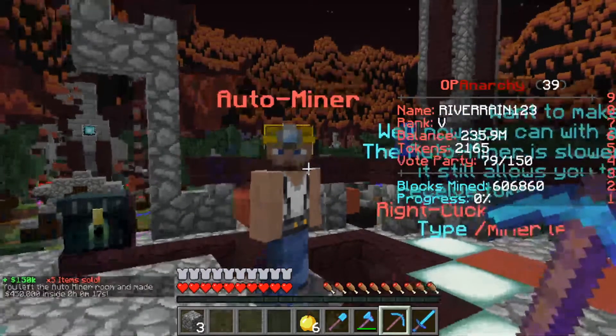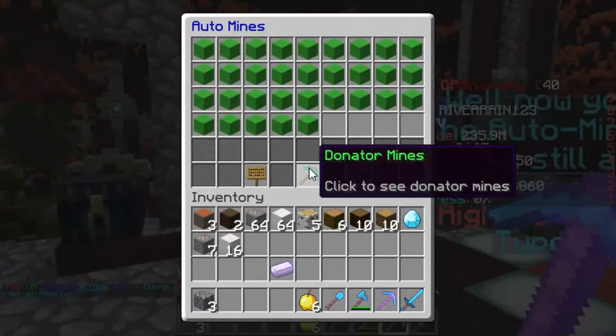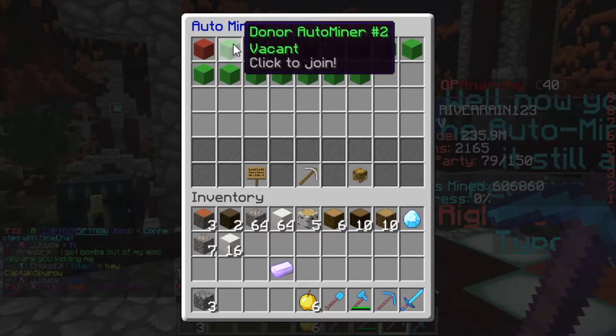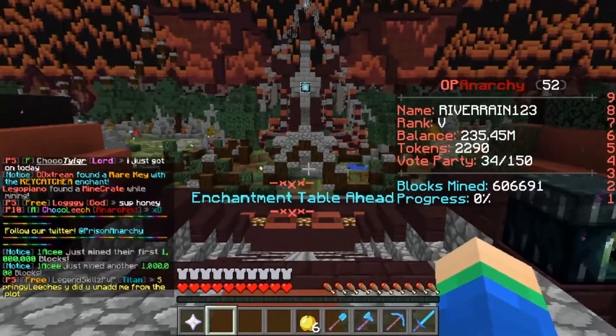The auto miner is great to use before school or when you're AFK. There are also donator mines available if you get a rank on the server, so donors get access to those as well. And there's an enchant table nearby at spawn too.